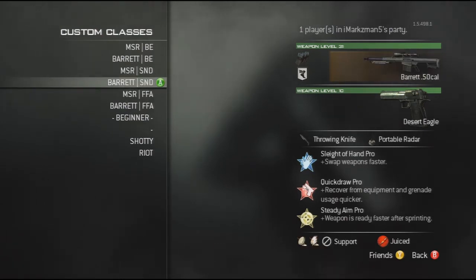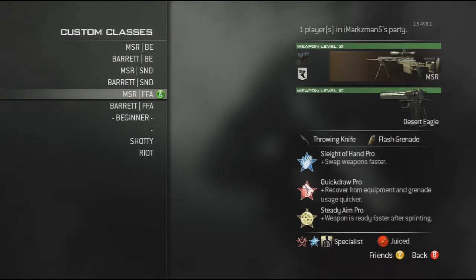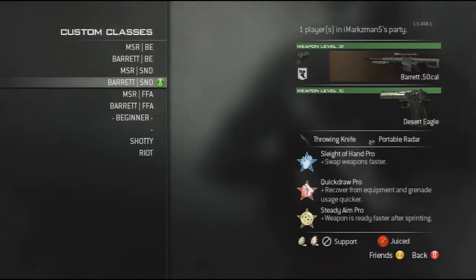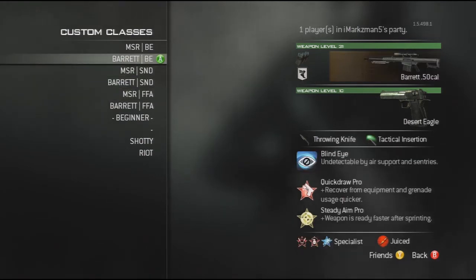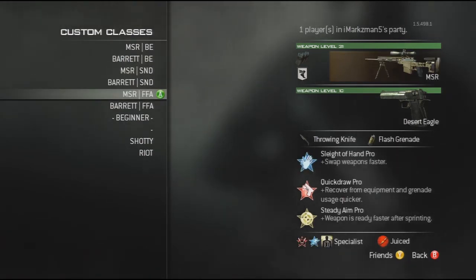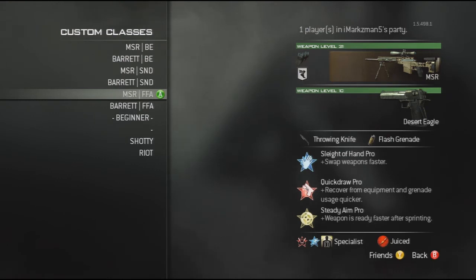For my free-for-all classes — which are the ones I use in free-for-all, which makes a lot of sense — same again with the extended mags and speed. This is basically the same as the search one but with specialist and a flash grenade. A flash grenade, because you're not really going to use a portable radar in free-for-all — you're going to die more, you're running around more, that kind of thing. Rather than using a tactical insertion, I just tend to use a flash. The specialist on this one is a bit different — it's not meant to have marksman on there.